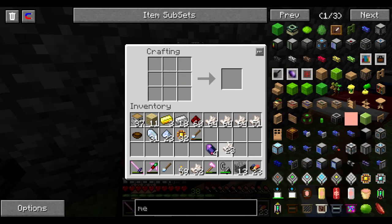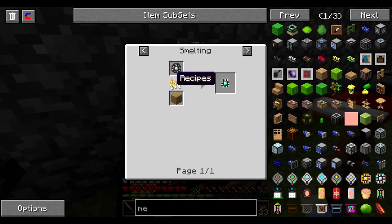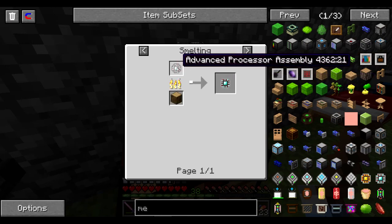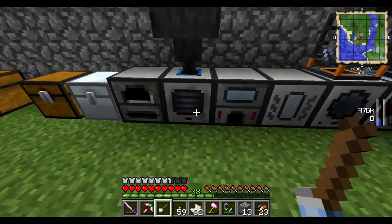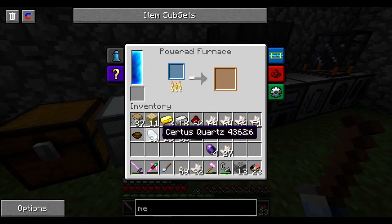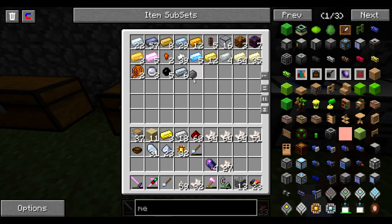And that should get us the four we need there. The other thing we need is four iron and an advanced processor. To make the advanced processor we need the assembly, which is a diamond, two redstone, and a silicone. Now to make the silicone, what you actually have to do is pulverize a quartz — nether quartz. You can also use the Certus quartz, pulverize that to make the Certus quartz dust. And then if you cook it, it comes out with a silicone.